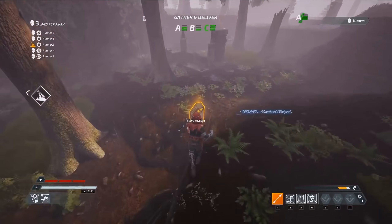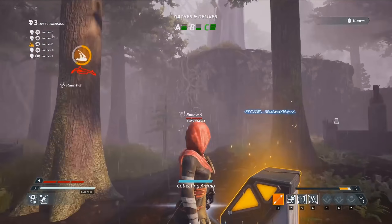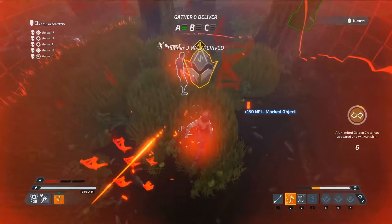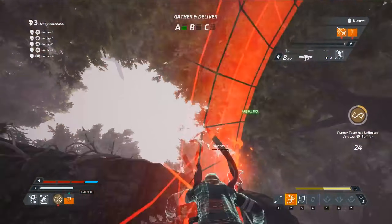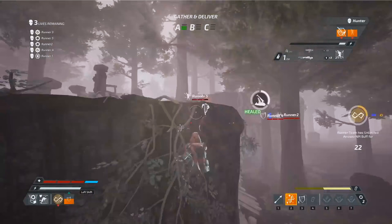The Support class provides various benefits to the runner team. Although they have no hunter-impeding bolts per se, support runners can shield and heal their teammates from a safe distance. You should never engage the hunter head-on when playing as a support runner — your skill set is better suited for healing and protecting allies who are better equipped for such encounters.